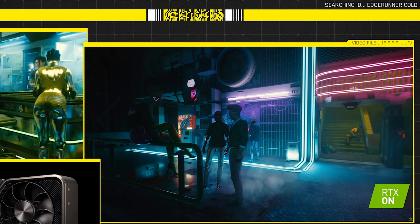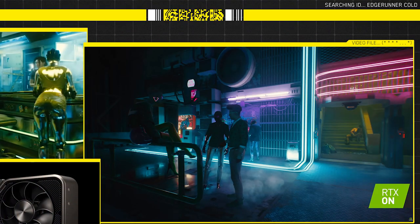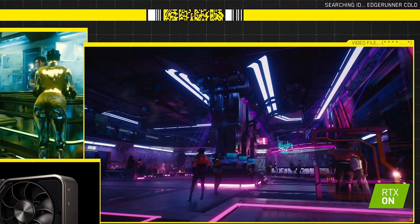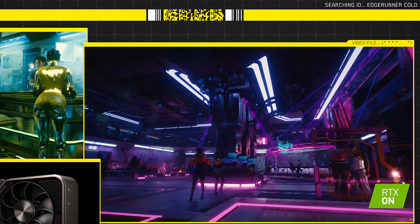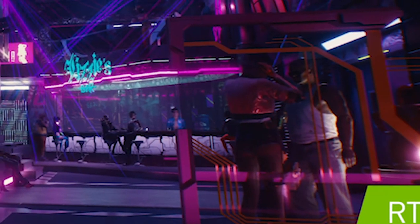Moving on we have a shot outside the Afterlife club. We've seen a similar shot in the Night City Wire trailer where Jackie is waiting for us to arrive. There are some people outside — a guy that is smoking, and a girl on high heels wearing a super bright neon earring. I love this style and the details are so mind-blowing. Moving on, we have a shot from inside Lizzie's bar, a little bit more crowded than what we saw on the Night City Wire trailer. Things to note: a lot of people dancing, and a couple chatting in the corner.